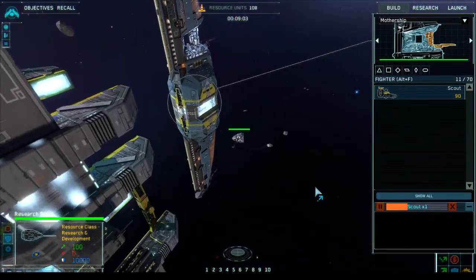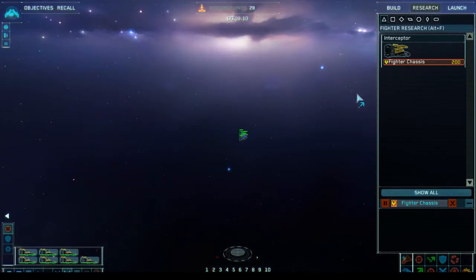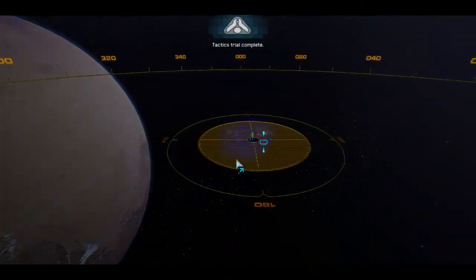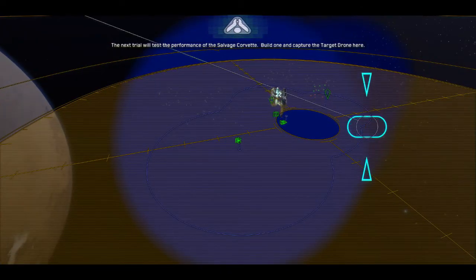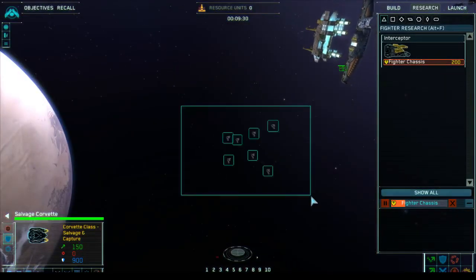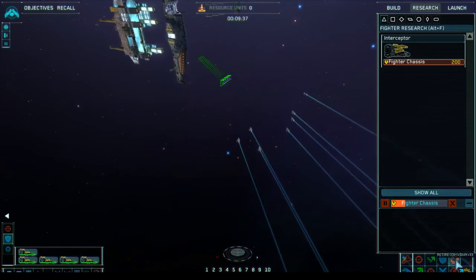It's completely unnecessary to build more than one. So we're going to do our research on fighter chassis. These are scouts, not interceptors — I probably shouldn't have built the scouts. The next trial will test the performance of the salvage corvette — capture the target drone. I've got a salvage corvette. Those scouts can go ahead and dock. I have too many scouts actually, I should retire them. I'm going to retire those five.